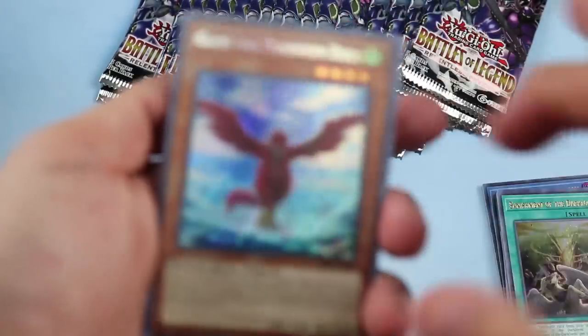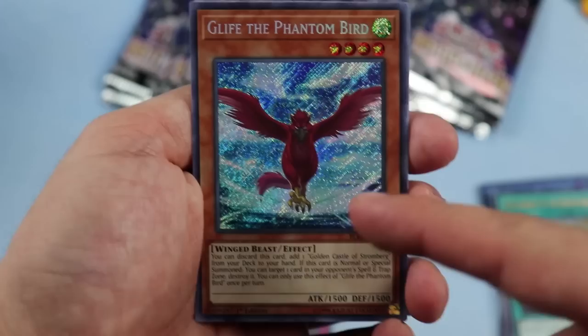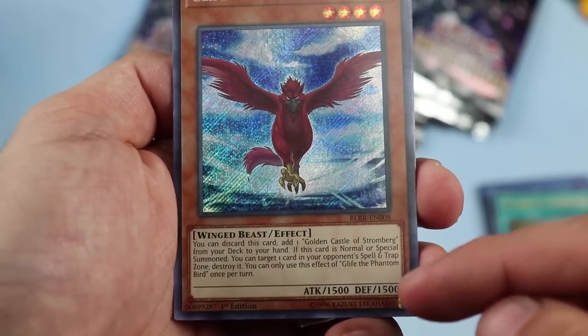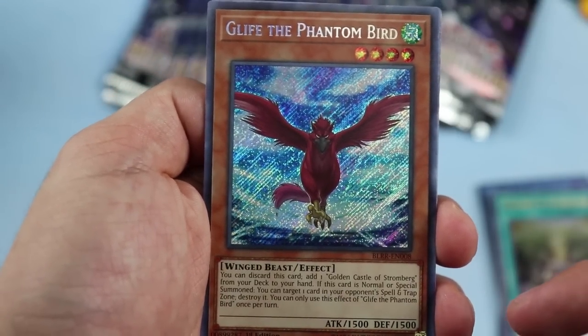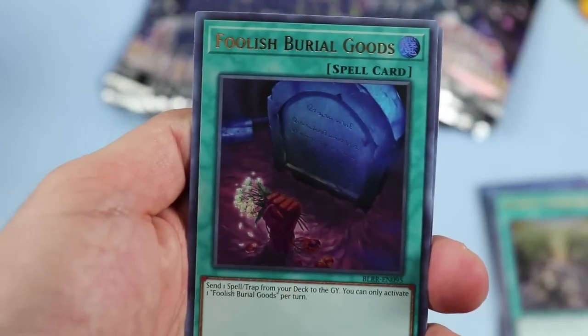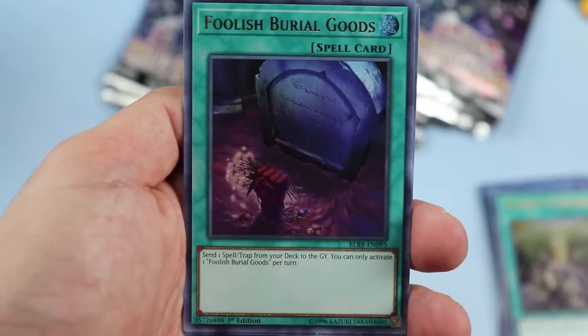Dark Lord Nasten is in there too; each one was like $15–$20 before, so it's always good to see reprints of cards that really shouldn't be that high because they're not meta-reliant. Glyph the Fabled — first time I've seen this card — it gets you the Golden Castle, which is a short print that people are actually looking for. Very powerful card; we'll see if it makes a dent at the US national qualifiers this weekend. Foolish Burial Goods — yet another reprint of that.